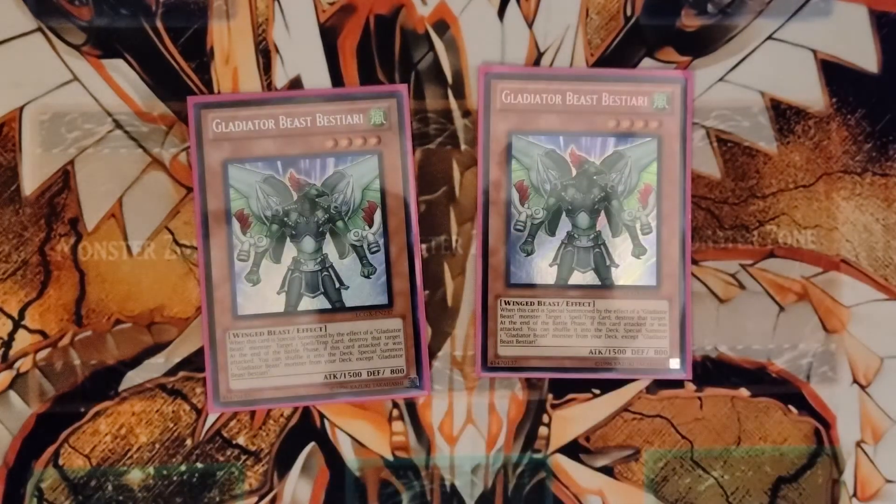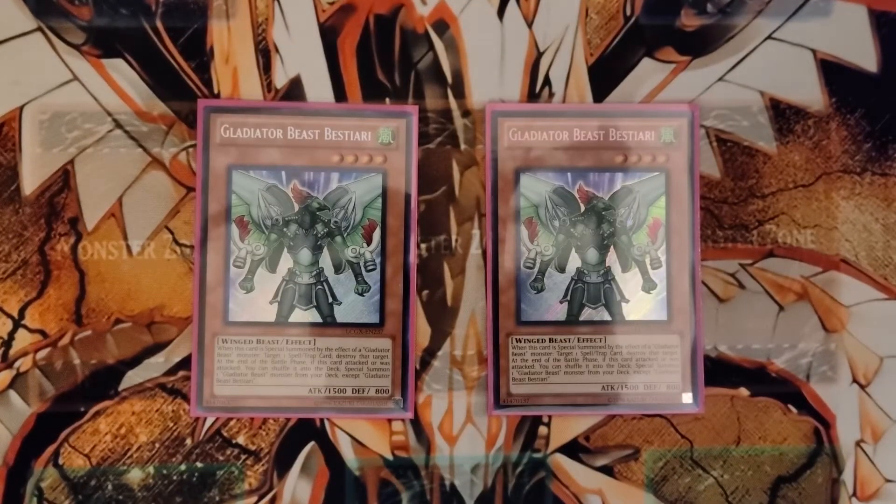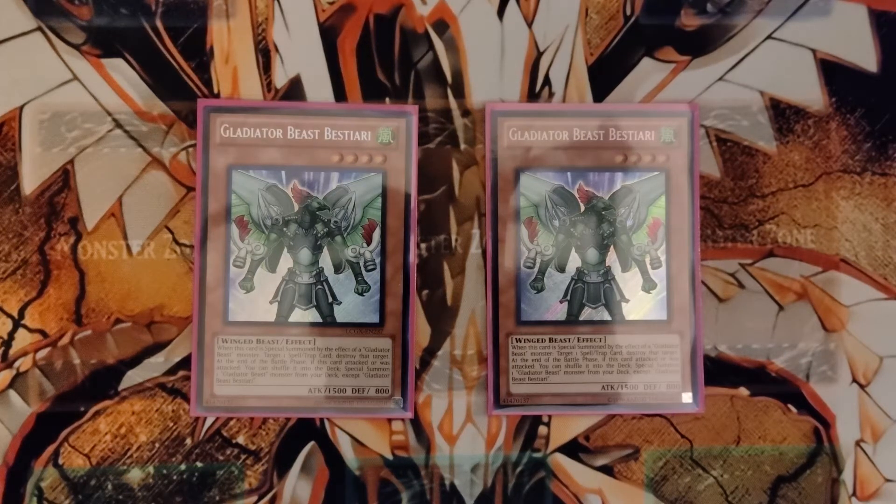I run two Gladiator Beast Bistaris. Bistari is back row hate on a special summon. The Gladiator Beast tag-out mechanic is: one attacks, if it survives the battle you shuffle it into your deck to special summon another Gladiator Beast — that's all inherent except for Ondel. They all have different secondary effects. Bistari's is: when he is special summoned by a Gladiator Beast effect, you destroy one back row. That's why we run two Bistaris.